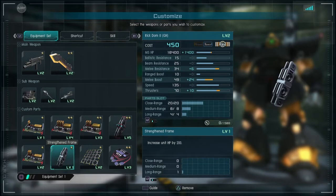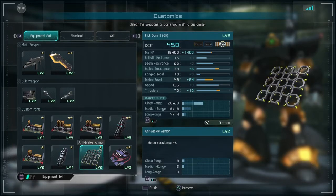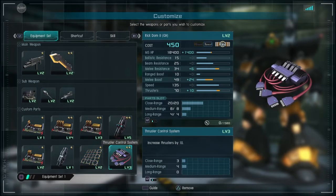Levels 1 and 5: strength and frame. Level 2: anti-melee armor, bringing it up to 34 melee resistance — that's a lot. And level 3 thrusters. That maxes out all your possible parts slots and keeps you pretty good. When you're maxing out, make sure there are no gaps. This is a build for that.